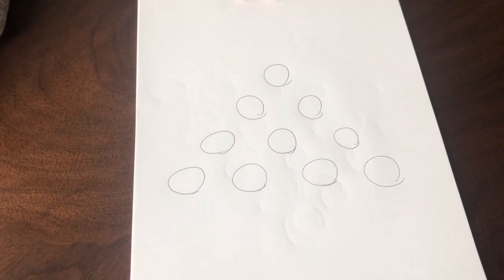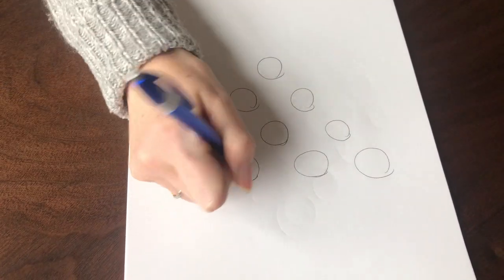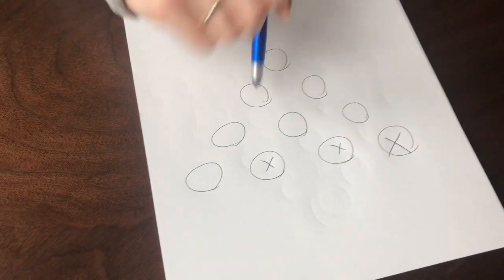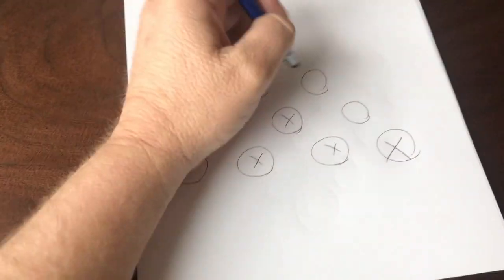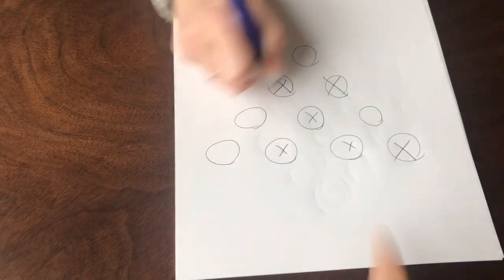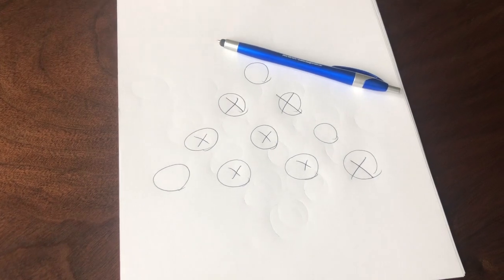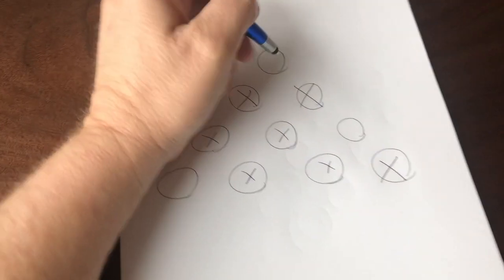We're gonna go back and forth, and whoever crosses off the last circle wins. Okay, you go first. All right, my turn — I'll cross off that one. So I'm gonna do these two. It doesn't matter — that one doesn't have to be the last one, it could be any of them. Then I win!